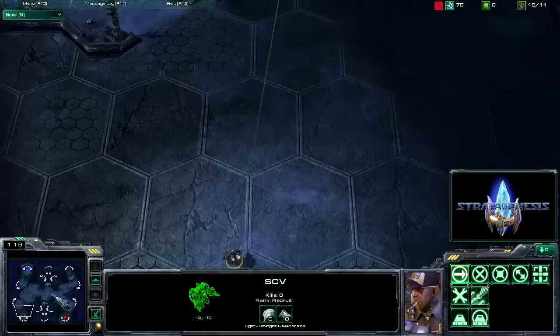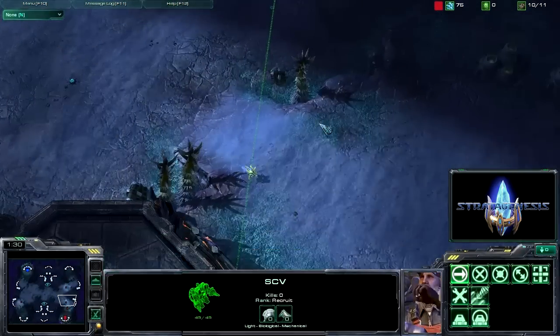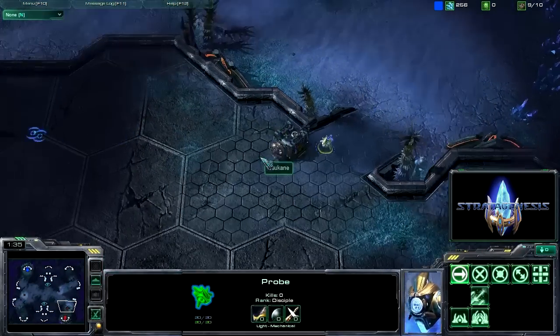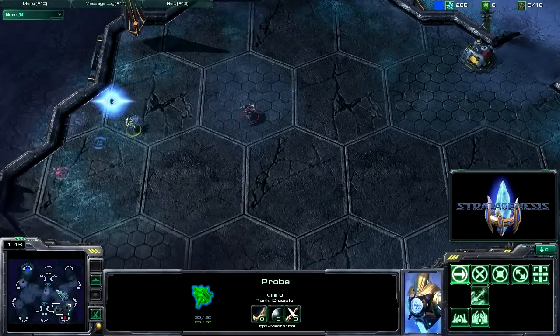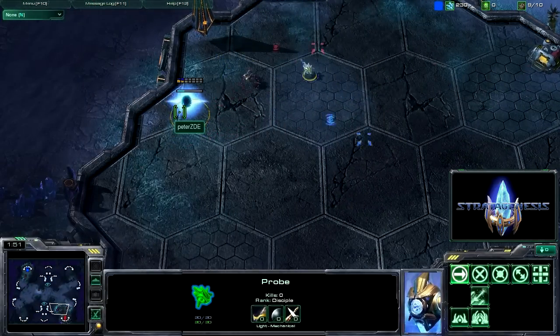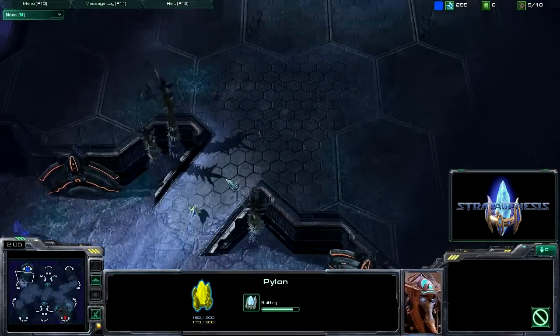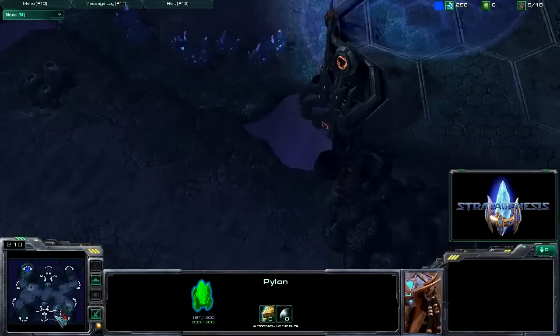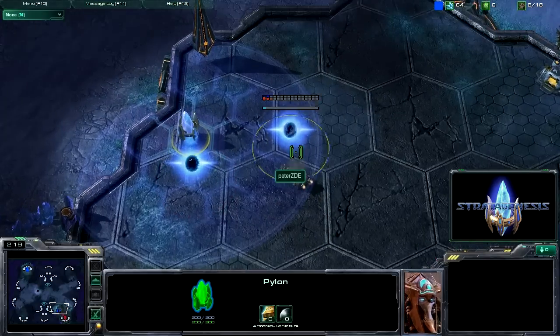My one SCV finds that this place is empty, and this little probe right here makes it into my base. However, I see that on the map he was building a pylon. So we chased him around a little bit, and my SCV found his base, so we knew that something was going on. We didn't see any pylons up there and that's usually not a good sign.